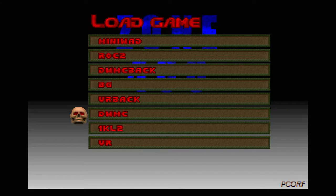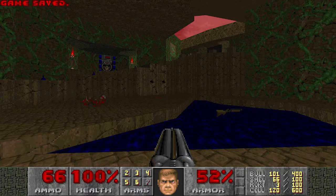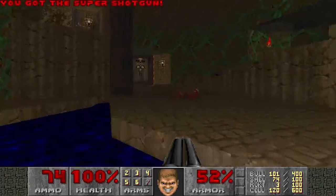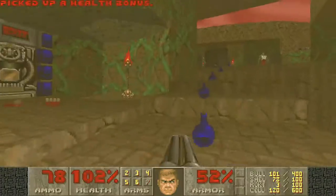It is time for Zone 400 Map 4. I can see a revenant head — a couple of revenant heads, in fact.